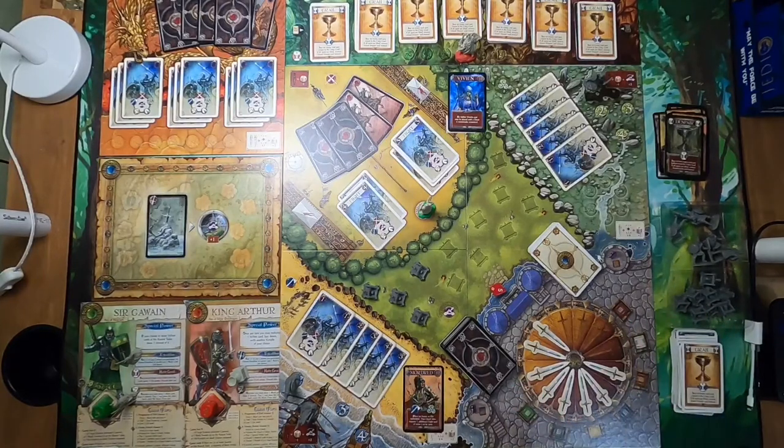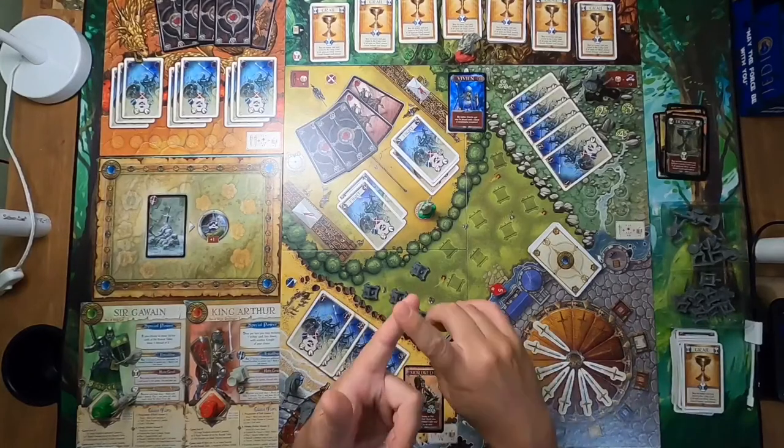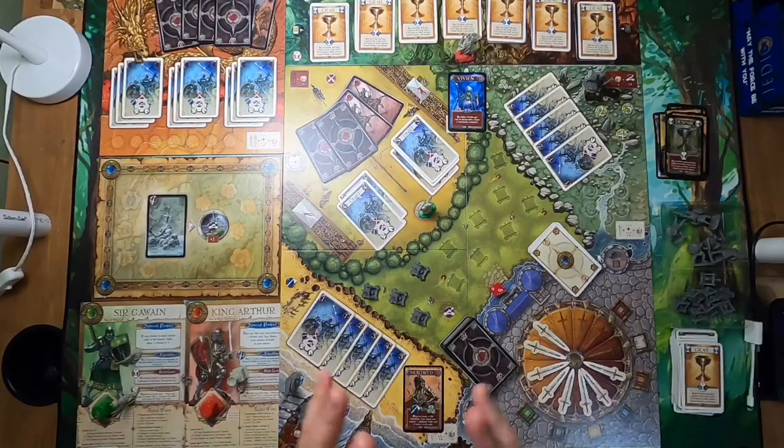Join me next time when I bring Shadows Over Camelot back for the second campaign level — we'll need to get Excalibur and our knights will have their special powers. I want to be clear: the campaign is a BGG user-created campaign and the two-player solo variant is my own. These are not part of the official rules. The game mechanics — playing cards and the Progression of Evil — were all correct as shown.